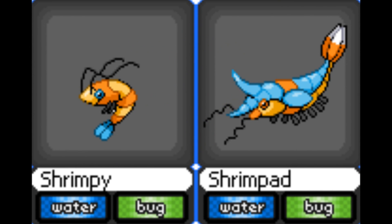Now we're going to look at Shrimpy and Shrimpad. Obviously based on shrimps, both water bug type. I really like these designs, just because we haven't had a shrimp Pokémon ever, I don't think. I like the designs — Shrimpad's legs look great. I'd like to see a water bug type Pokémon as well because we haven't had too many of those, if any at all.